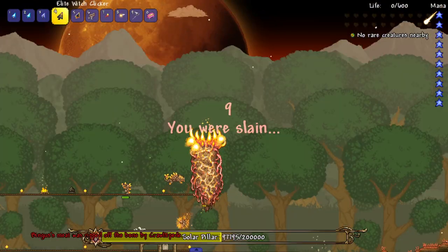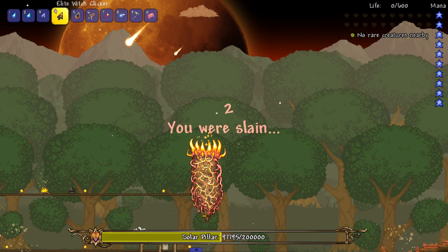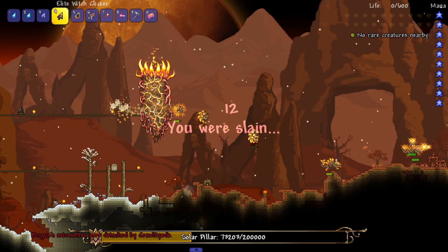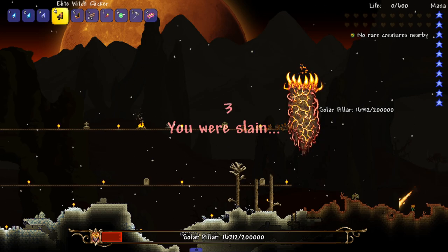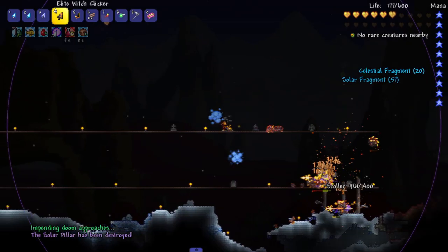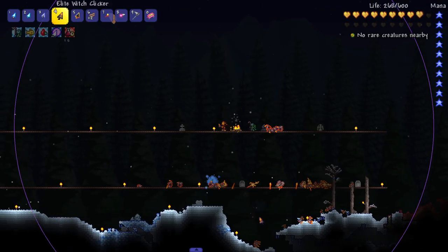We're gonna kill this pillar and then log out because I'm not fighting the Moon Lord without an arena. Slowly but surely, we're so close. You're not supposed to avoid the attacks — just accept it, collect the fragments, and then we're out. Make sure to collect everything.